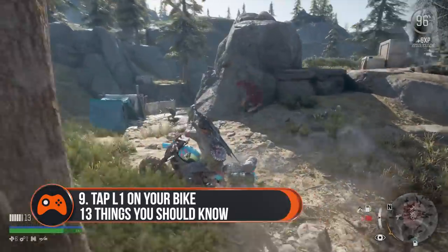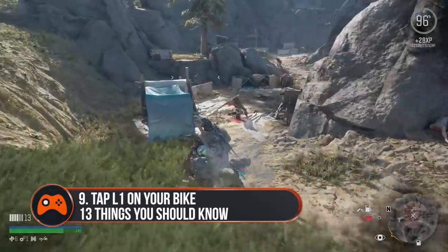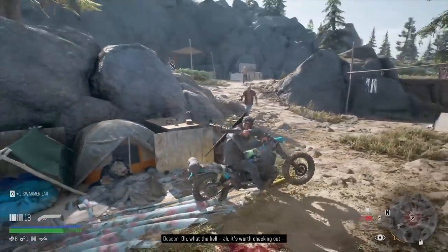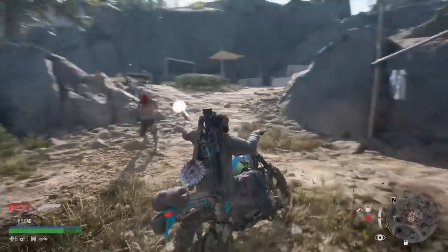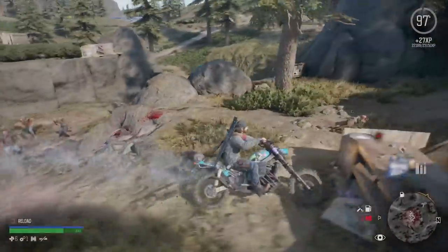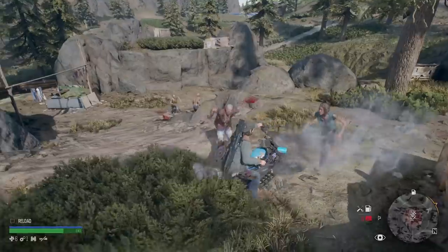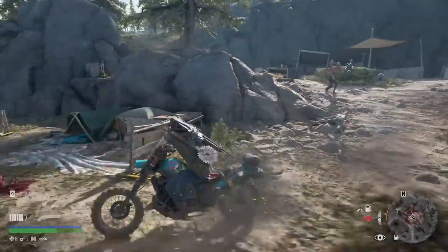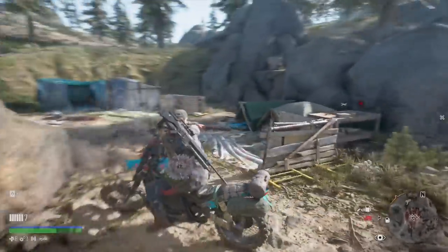Tip 9: Tap L1 to bring out your secondary when near an enemy on your bike, then R1 to shoot. If you get swarmed by Freakers or chased by wolves while on your bike, you can tap L1 to bring out your secondary weapon and target them. When the crosshair gets tighter, tap R1 to shoot and take down those fools from the safety of your bike. Just don't get too close or you'll be knocked off.